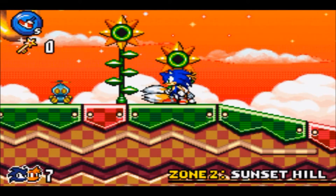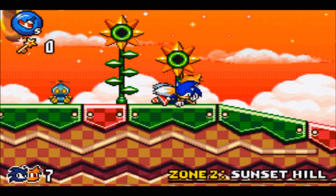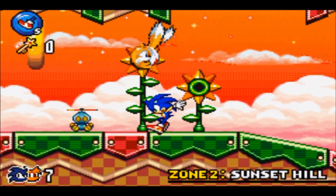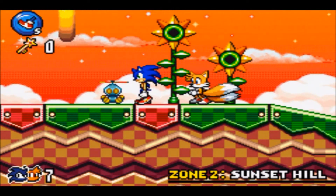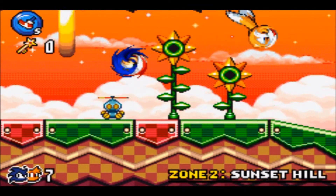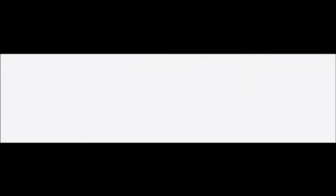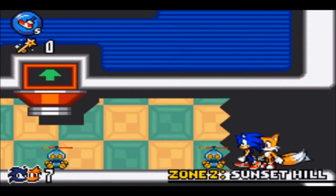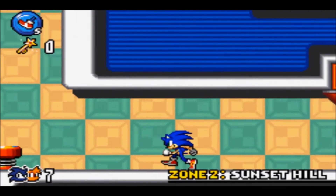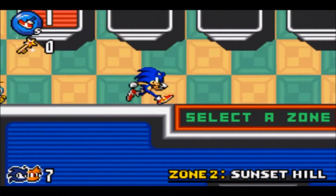Last time, we managed to accomplish Route 99, and we did get ourselves the first Chaos Emerald, in addition to getting Tenchao in a zone. Today we are moving on to the second zone in this game, which is Sunset Hill — almost like a sunset variation of Green Hill Zone, as you'd expect with most greenish kind of environments.